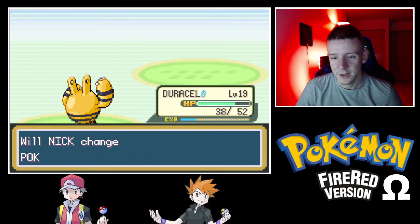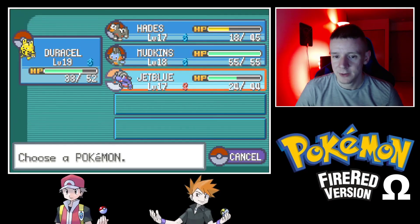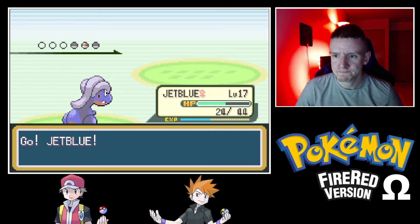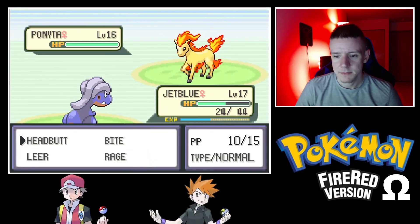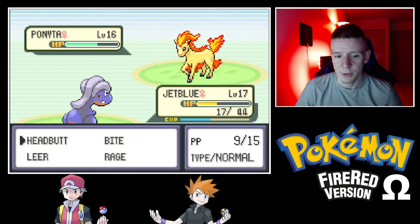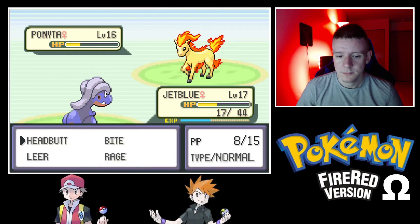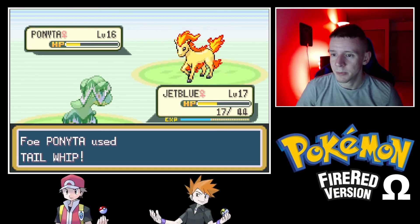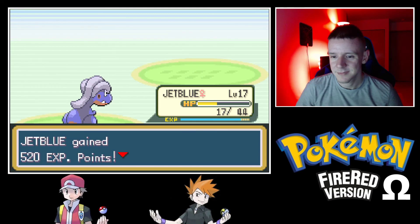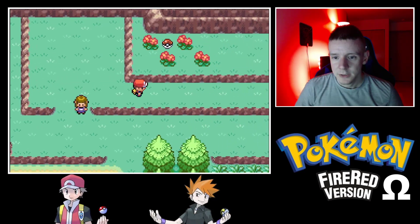Last up is a Ponyta — we're switching. We won't press the wrong button. Let's go back to Mudkip, or actually let's give Jet Blue a shot. Ponyta at this point will probably use Stomp. It uses Ember instead and it's not very effective. But the Headbutt will be! That looks fine. She threw the match. Jet Blue is almost level 18 — good team though, I like her team.